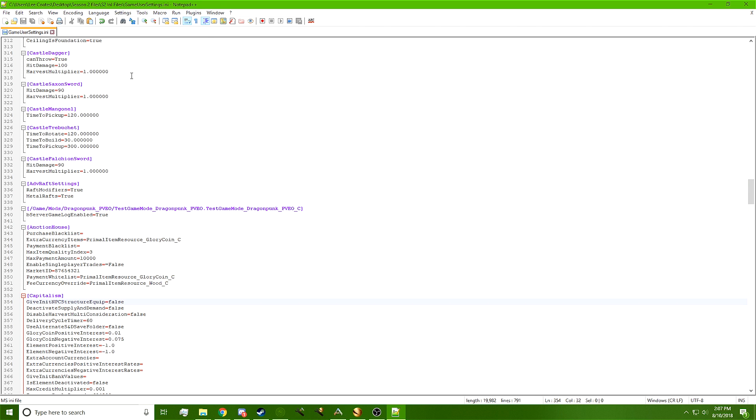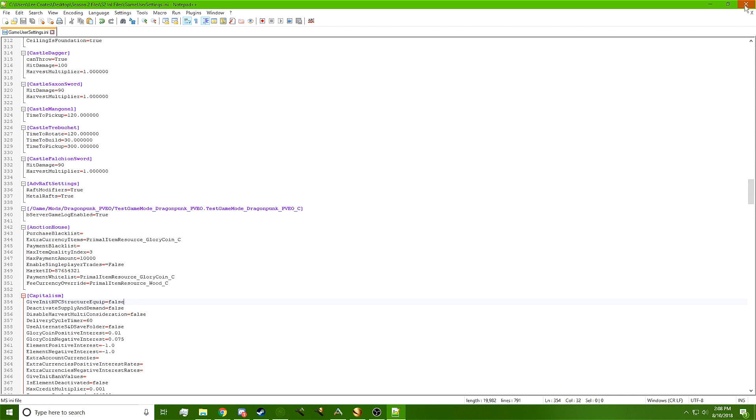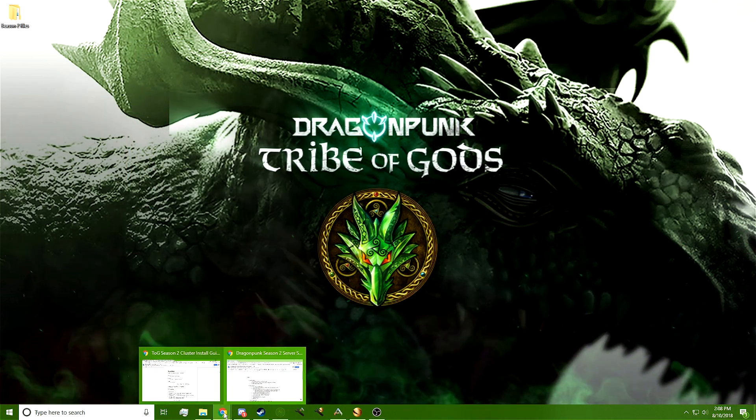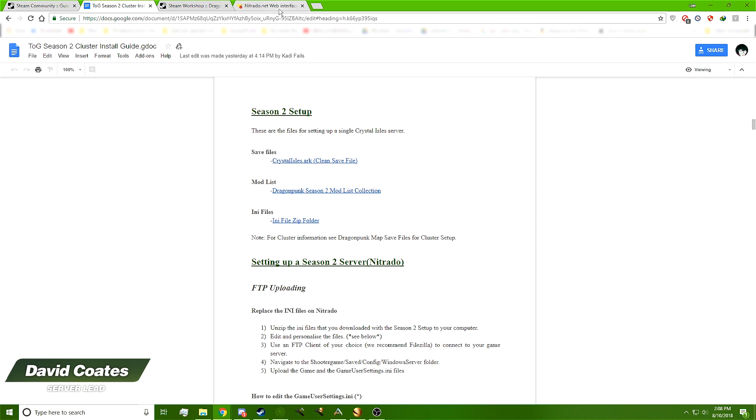Now we need to use FTP, so open your FTP client. But first we need to open your Nitrado web portal, which you can access from nitrado.com. Log in, go down to My Servers on the list, and click on the gears to the right-hand side of your server and it should come up.